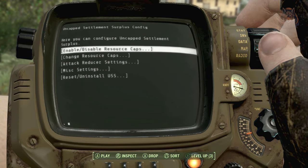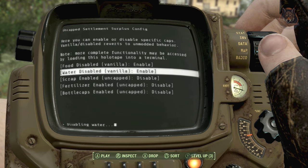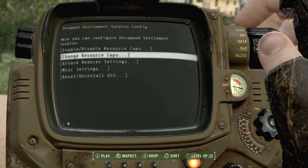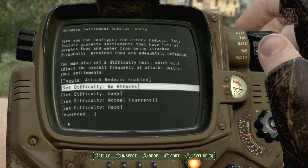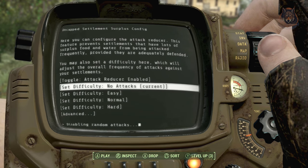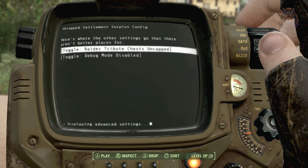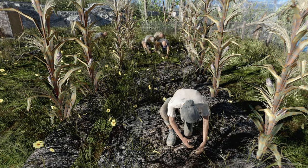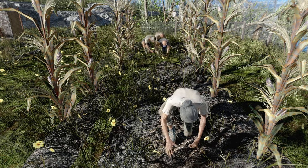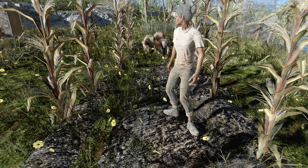Uncapped Settlement Surplus. In the vanilla game, farmers stop producing crops after plus 10 food is in your workbench, water pumps and purifiers stop pumping after plus 5, scavengers stop scrapping after 100 plus, Brahmin only produce up to three fertilizer per day even with more than three Brahmin, and vendors only produce up to 50 caps per day per settlement. This mod makes settlements continue to produce surplus water, food, scrap, fertilizer and vendor caps even if there is already a surplus in the workbench, disables the daily limit where applicable, and upper caps for max storage are configurable. It also includes a feature to reduce the frequency of settlement attacks which increase as surplus accumulates, or optionally increase attack frequency for a greater challenge — all accessible via an in-game holotape.